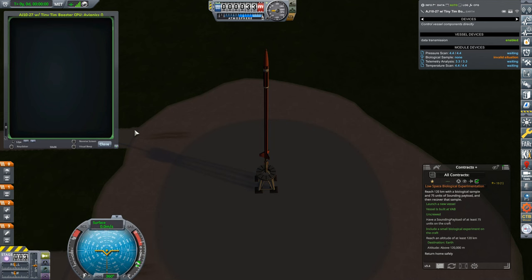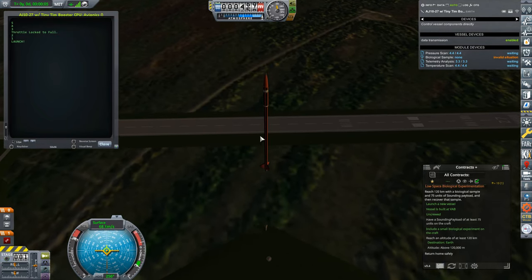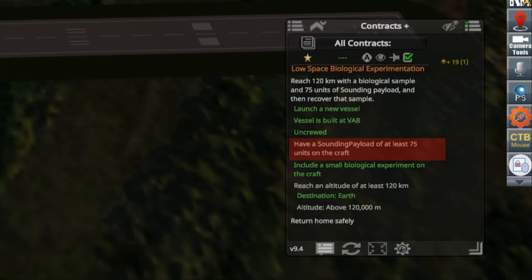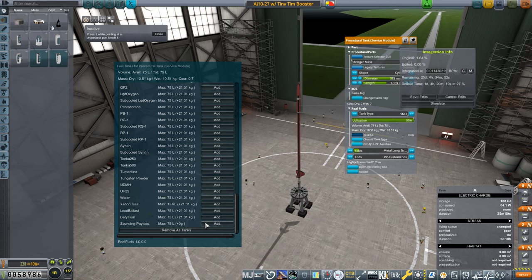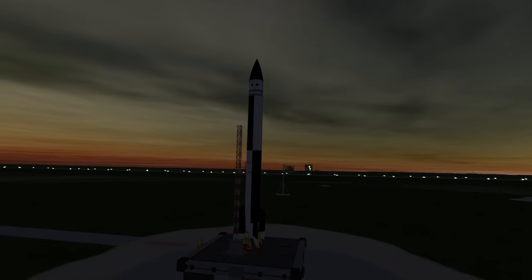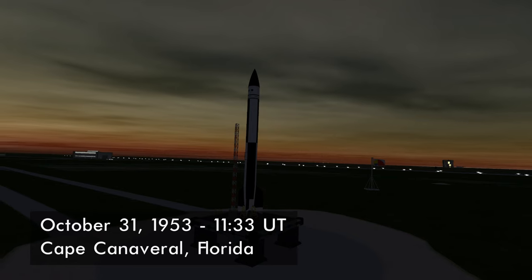Perhaps there is a price to pay for the bad morale that layoffs and salary cuts create — we have a launch failure. To be honest, it's just as well, because I had forgotten to put the 75 units of sounding payload into the service module, so the contract wouldn't have completed anyway. I'm going to push out another one of these, making sure the sounding payload is aboard, but that is going to have to be for next episode.